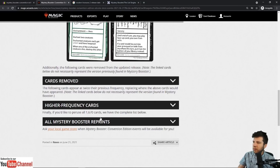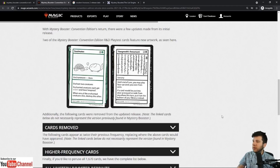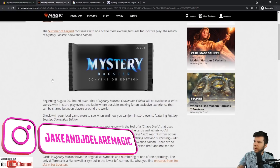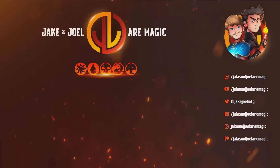If you'd like to pursue all 1,670 cards, there's a complete list available — go ahead and check that out. Sell your Mana Crypts. If you're watching this video, expect that card to go down in price. Until next time, I'm Jake with Jake and Joel's Magic. I hope you've enjoyed this Finance Friday as we've talked about Modern Horizons 2 and Mystery Boosters content that needs to be on your radar. We'll see you when the Convention Edition comes out on August 20th.